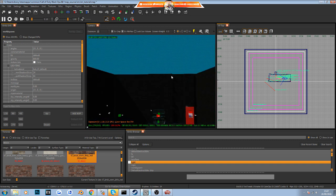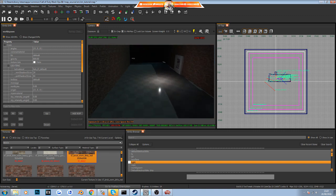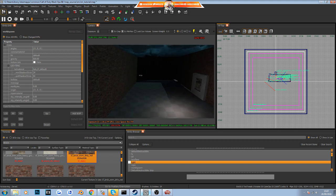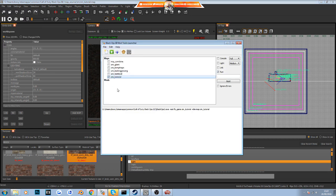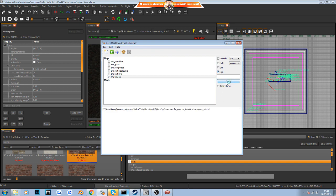With that done, press F9 to preview what the map will look like once you spawn in — it looks pretty cool for a simple Black Ops zombies taster. Now go to File and Save. Then go back into the mod launcher, select your zm_tutorial, tick Compile, Light, and Link, untick Run, and click Build. Once it finishes building, untick all options, select Run, click Build again, and it will boot into Black Ops 3 with your brand new map.